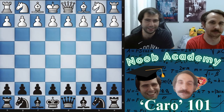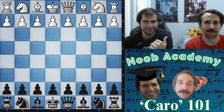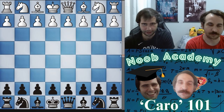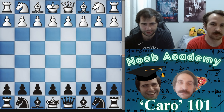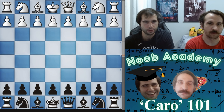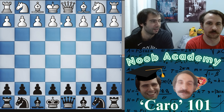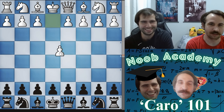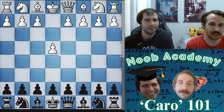Hello everyone, we're back again. I'm here with Kevin, the editor guy. Today we're going to talk about the Caro-Kann. What do you know about it? Not that much. You start with c6, right? Yeah, and then I think you want to push the d-pawn pretty much most of the time.